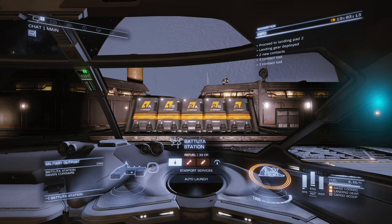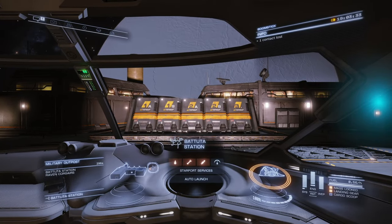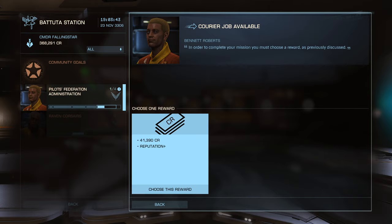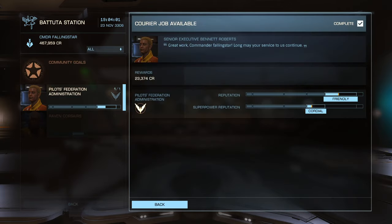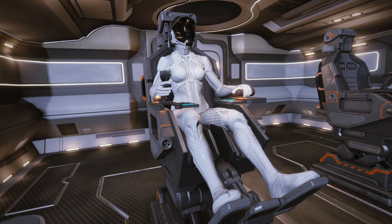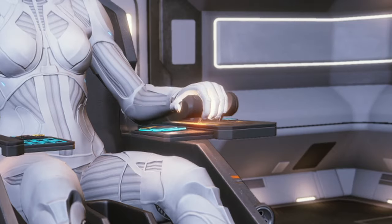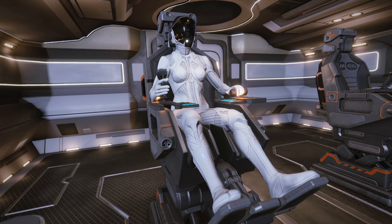We're in Batuta Station in the Sharur system. Let's see our missions — we have three. Let's hand in 41,000 credits — not bad. We already got our ROI from getting the ship, plus more reputation and credits. That's about it, new Commanders. Do your courier missions, deliveries, or bounty hunting in resource extraction sites. Just be careful which level you choose — Low, High, and Hazardous — because if you pick wrong you might die. Hopefully this guide helps. 07 Commanders, see you in the next one!